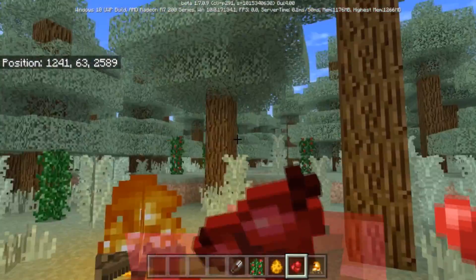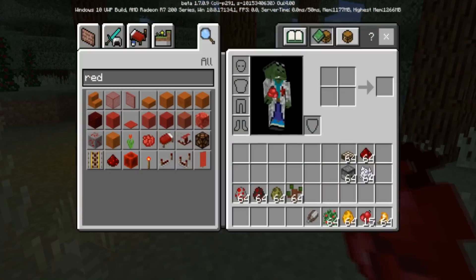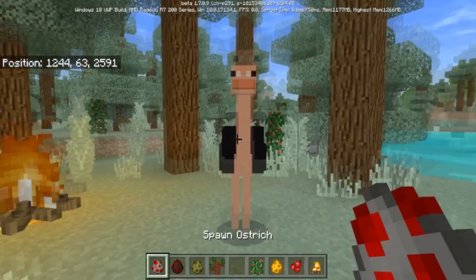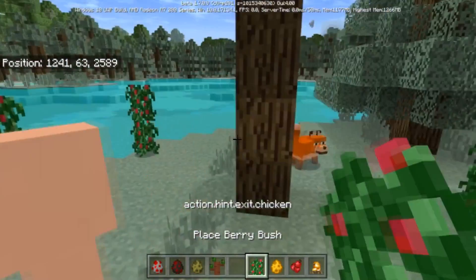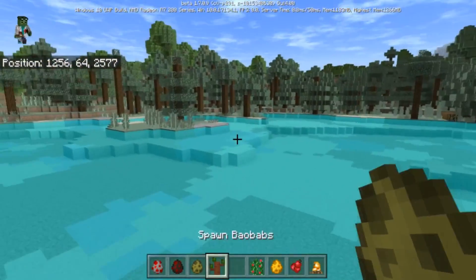You've got new food and this is really amazing. If you want to download this, check it out in the description. We've also got termites and ostriches — let's summon one. You can actually ride on the ostrich, which is really cool. It even swims!